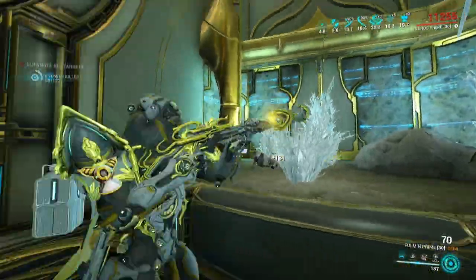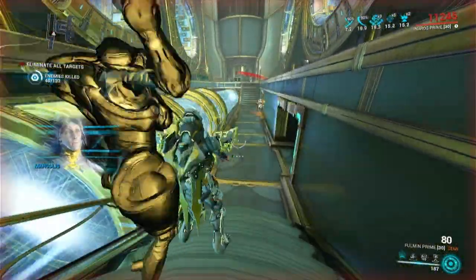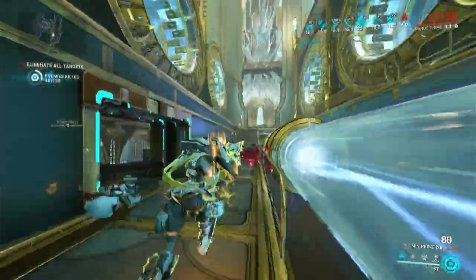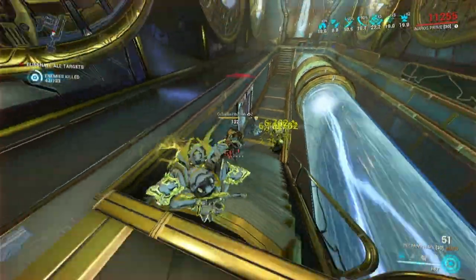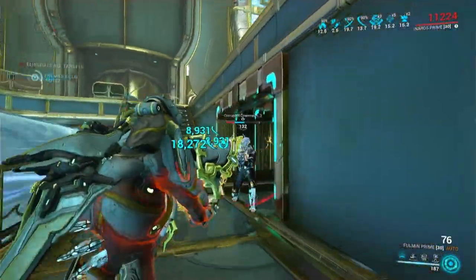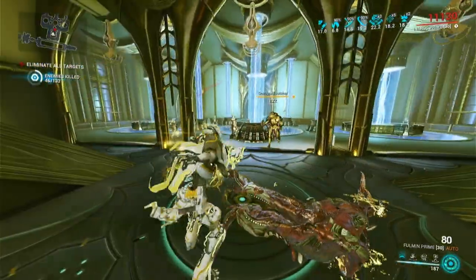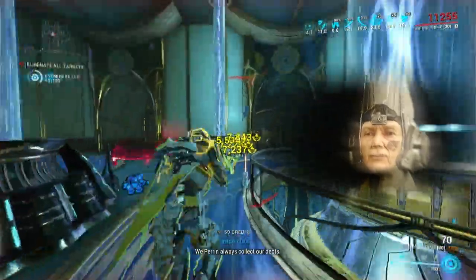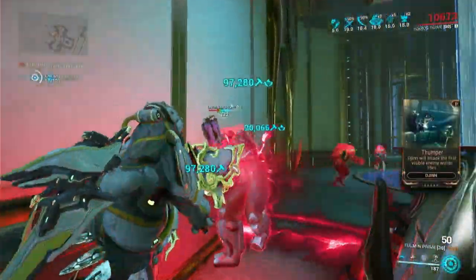I would say I'm pretty surprised by the damage with the semi, and with the auto it just has better damage than the Fulmin itself. I don't think anybody's going to be using the auto mode much, but you could use it to kind of stack up your buffs — stack up Deadhead, or the other buffs you have. But other than that it does its job. All in all, it seems to be doing a pretty good amount of damage if you have a quick status hybrid build.